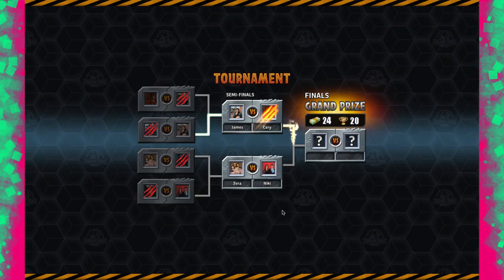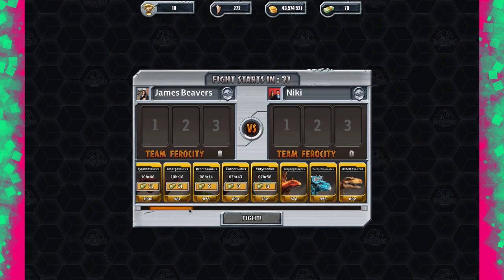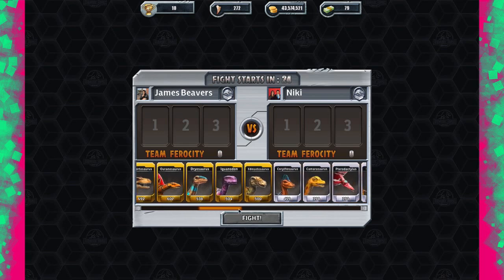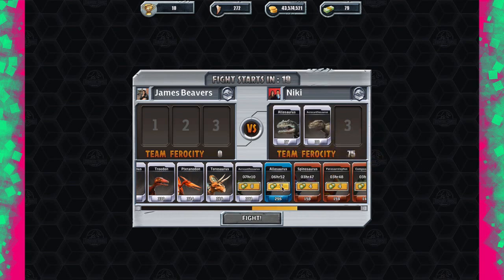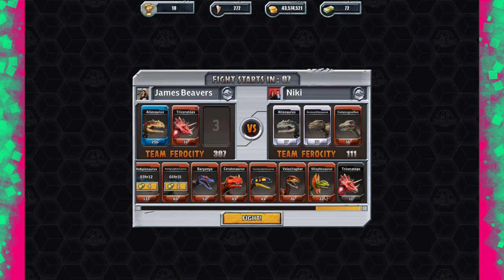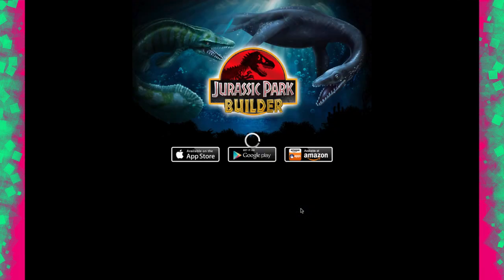Unfortunately we can't carry the used dinosaurs through, but we've still got a lot of gold ready. We're going to get 24 bucks and 20 cups. Nikki has come through the other side — she's using the Allosaurus at only level 37. I'm going to spend bucks to unlock it and get the bonus. I'll use the Triceratops and Carcharodontosaurus for backup. It's a level 351 team against 111.